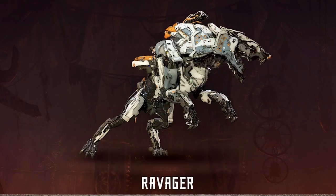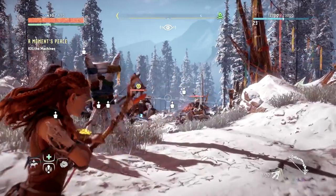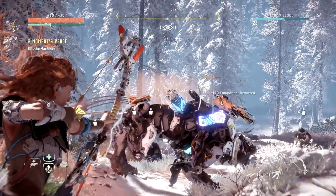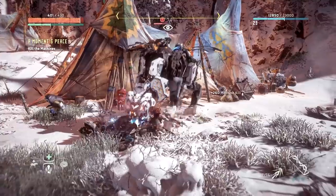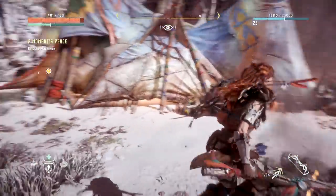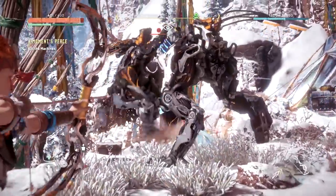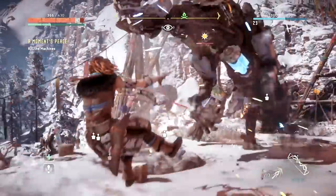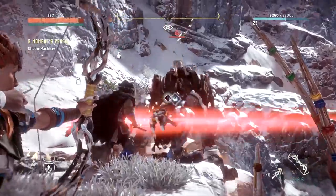Ravager: Ravagers are essentially deadlier versions of the Scrappers. They've got a super fast close range attack, and a cannon mounted on the side to kill you from afar. They're weak to a variety of abilities: fire on the body, ice on the freeze cannon, shock on the power cell on its back, and piercing on the cannon itself. Fun fact — if you shoot off its cannon, you can pick it up and use it yourself. Handy in a pinch.